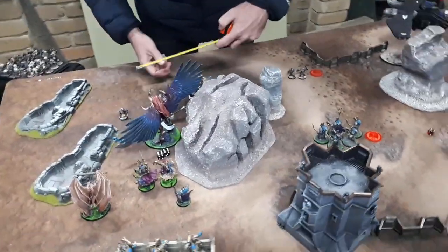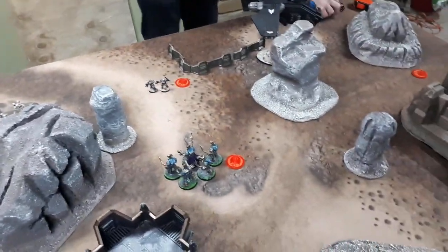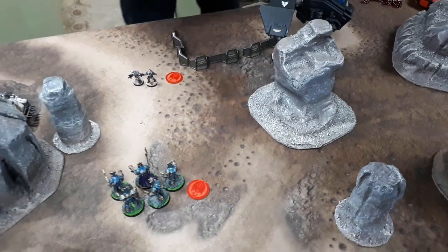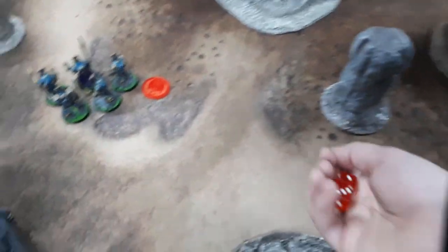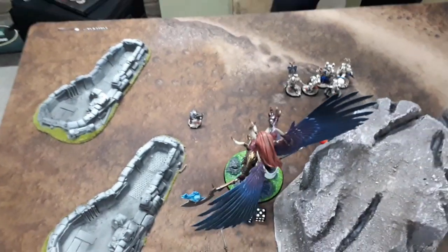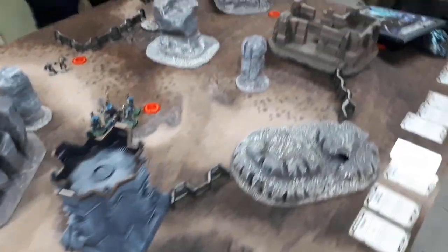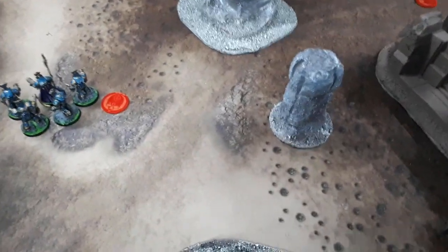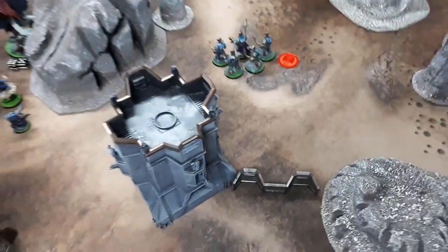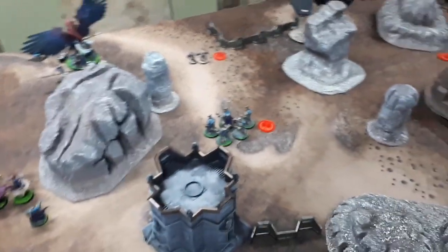Magnus can move again and flies over to engage his quarry. On to the shooting phase: the Terminators split fire — two inferno combis at the Scouts and two at the flyer, the Soul Reaper and Hellfire Missiles also at the flyer. The Scouts are killed. Two inferno combis at the flyer: one hit, one wound, AP minus two — saved. Soul Reaper hits for one damage, the missiles do three damage to the flyer.